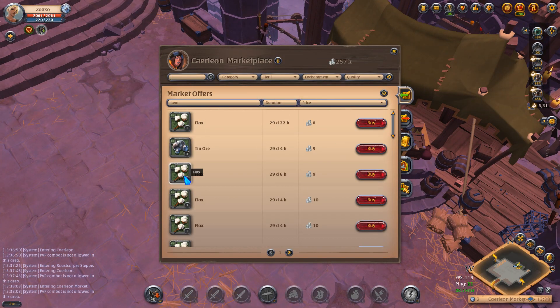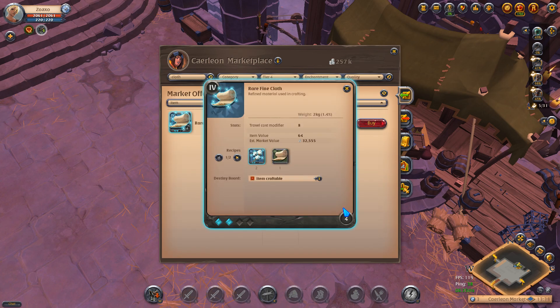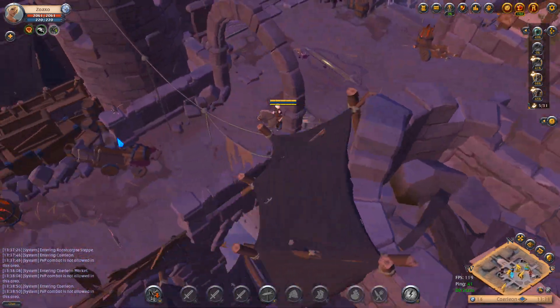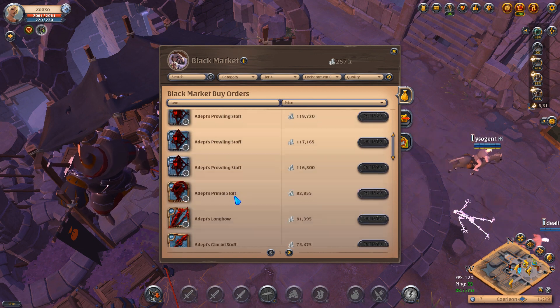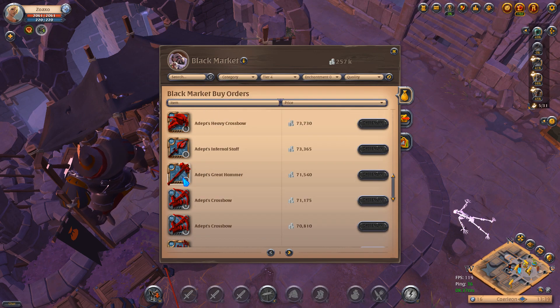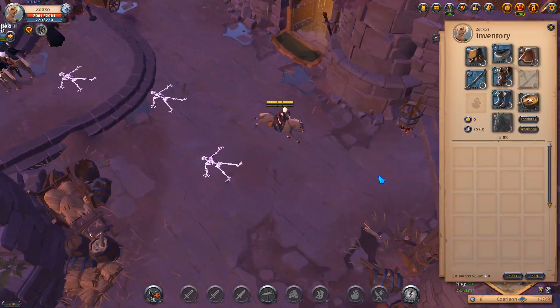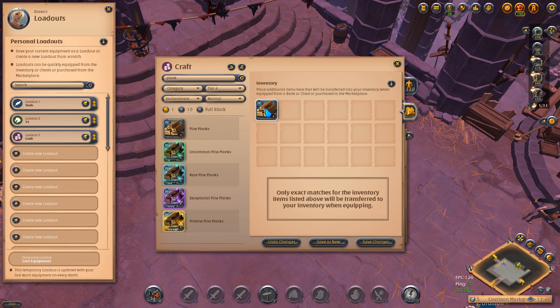I could have gotten away from those gankers, but I tried to go back and forth between the zone to get my bubble back so I could mount up again — but I messed that up. Eventually they just kept zoning through and kept hitting me, and I ended up dying because I didn't have a bubble. I could have played it differently, used stealth to buy more time until I had my bubble back and then mounted up, but I played it poorly. It's all part of learning what I need to do when the game actually launches.